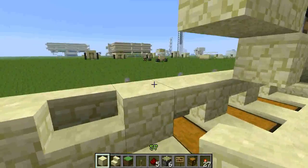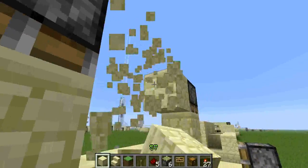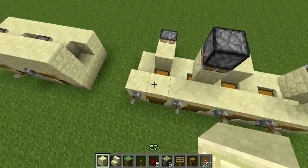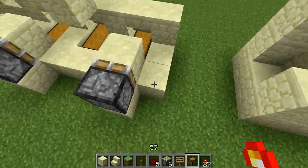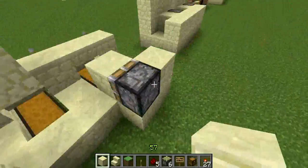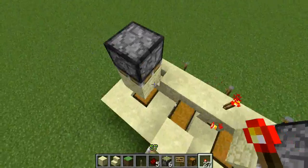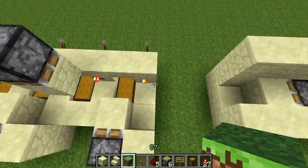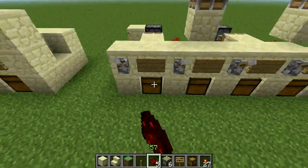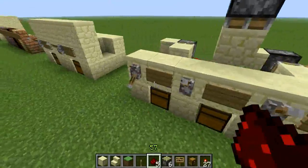Copy this setup onto the other side, just like that. So it should look like this for the most compact version. Now for the wiring: put a block beside these pistons, then put torches behind all of these levers, and then put redstone like that and like that. So these two are wired up — they won't work at the moment, but when we activate the lever they work. Awesome.